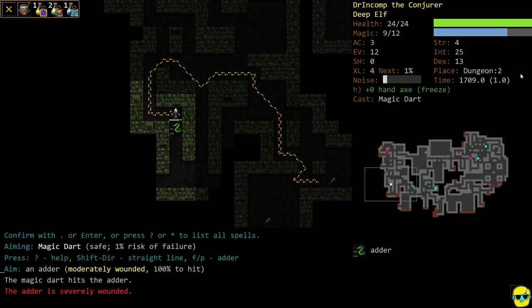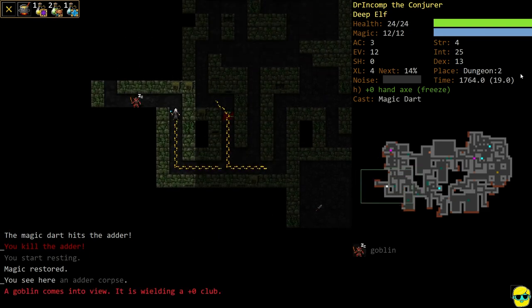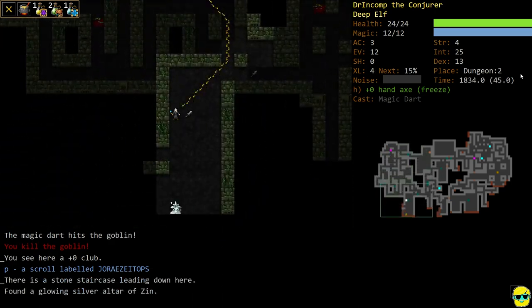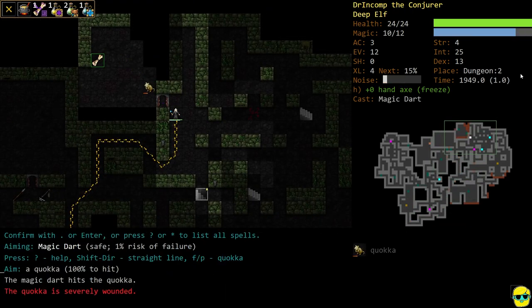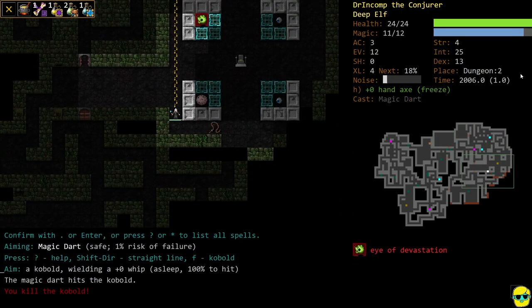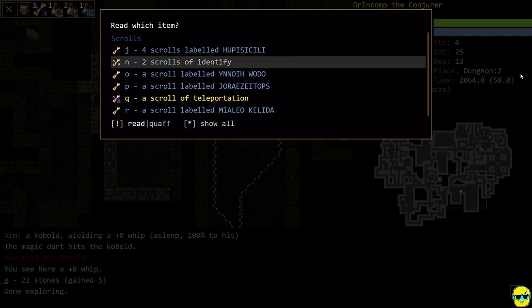Here's an Adder — they're annoying because they can poison you, but the good thing is Magic Dart doesn't miss, so it might take a few shots but at least they're not going to move. There's Zin — always a good choice. But I'd like to get Vehumet because it's the most straightforward of the gods for spellcasting, especially if you're trying to be a damage spellcaster. Dungeon 2 is done and we got some identification scrolls.